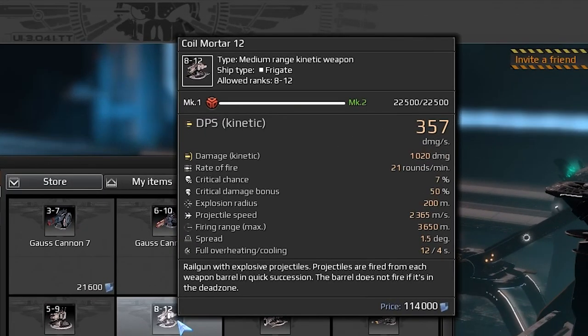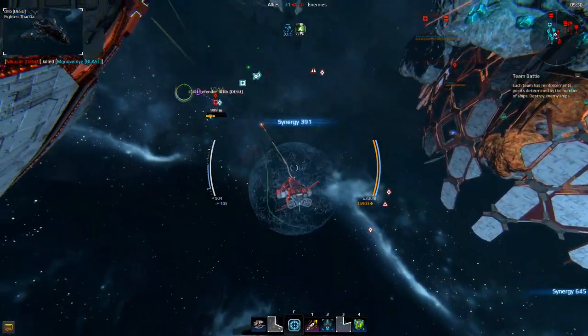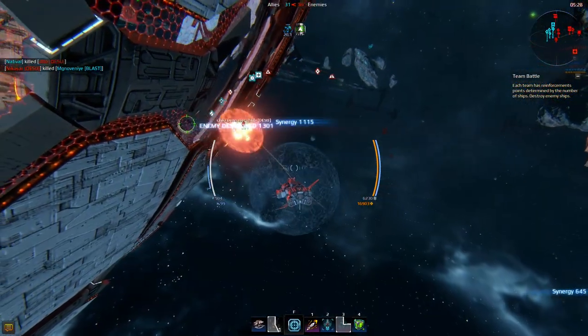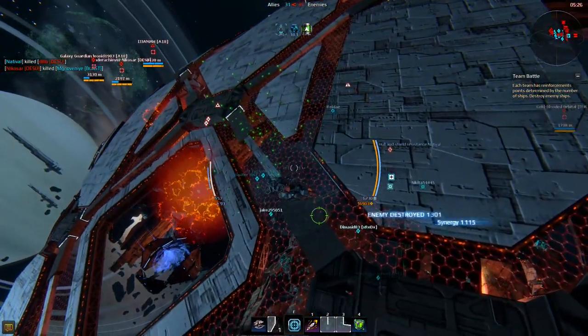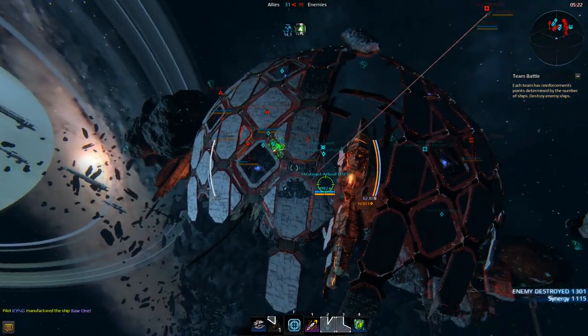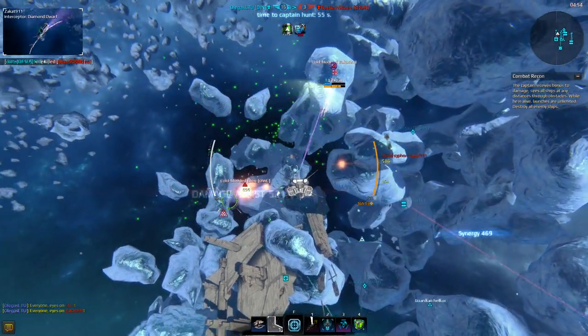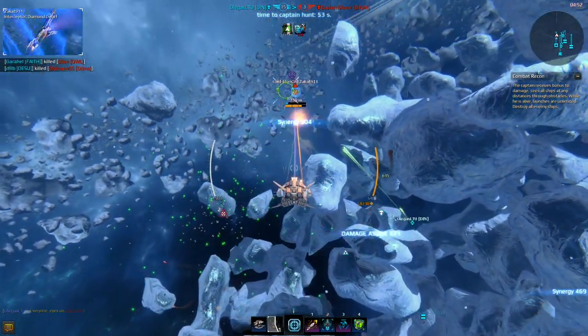Number 3 is Frigate's favorite – the Coil Mortar. An effective and easy-to-use weapon, its main advantage is decent area-of-effect damage. Every shot from this gun creates a small blast that damages all in its range. You don't need to be extremely accurate with this weapon – you can just fire at any debris floating around your target to damage it.